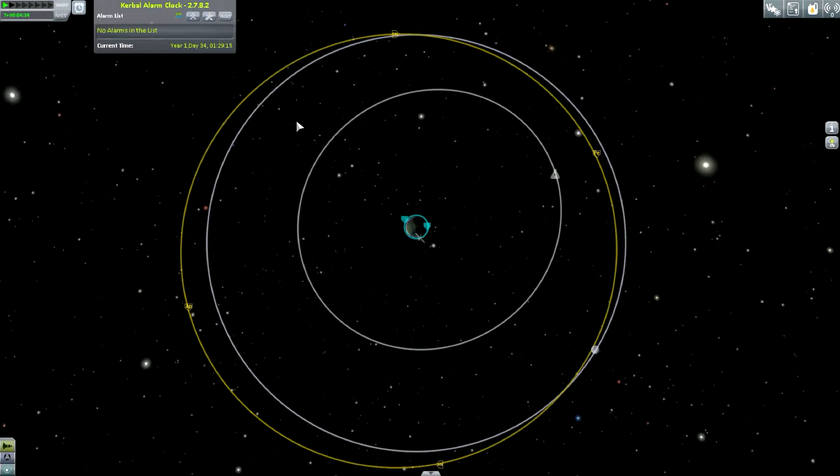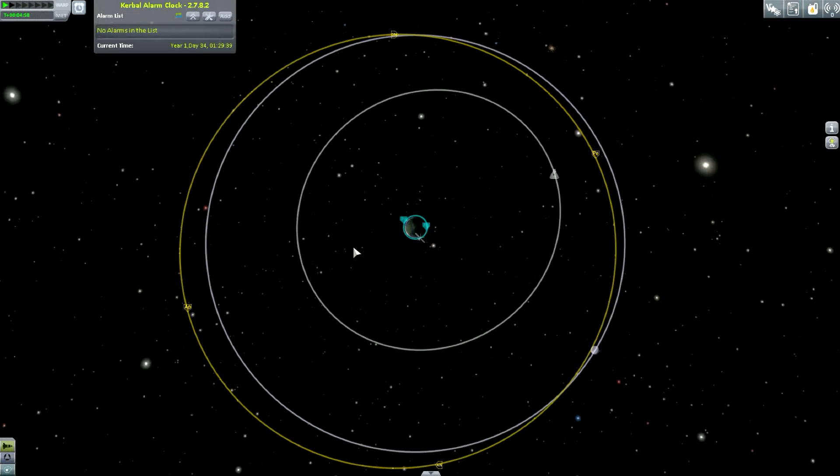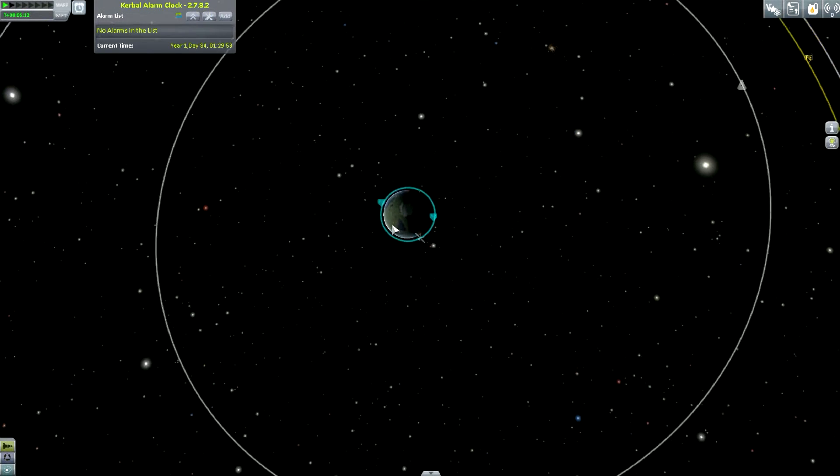Zooming out, we can see the target orbit from the contract — it's the yellow one. Very important: look at the dots circling that orbit — that's the direction you need to be going. Sometimes you'll need to orbit clockwise, but this one is counterclockwise, which is the same as all our previous orbits. Going counterclockwise gives a boost from the planet's spin; going clockwise costs extra fuel — you don't want to realize you're going the wrong way.